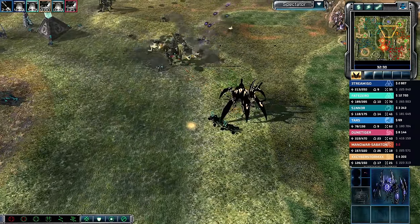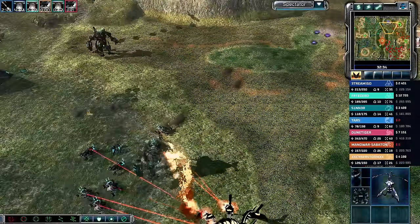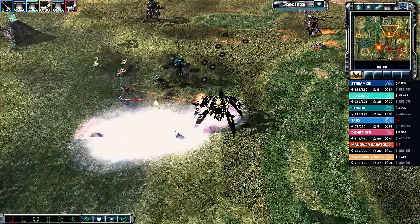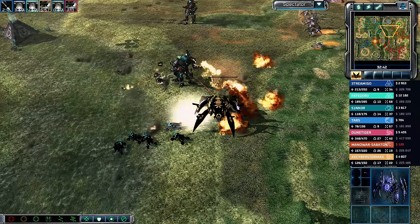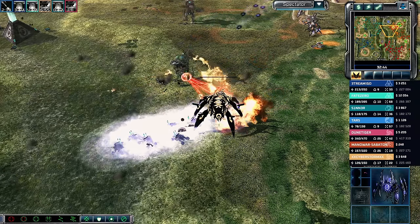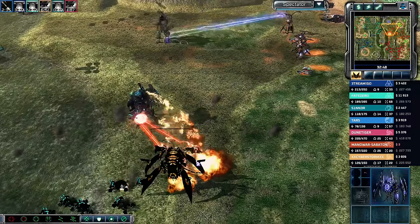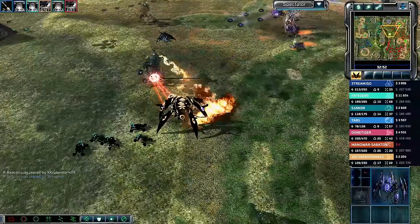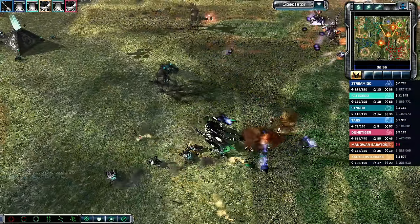A potential phase almost landed; EMP lands on top of the Tripod — only one of them is actually effective, the others just lose their shields. EMP lands on the Eradicator Hexapod — Cyberstorm will take a loss here. I think he's going to lose that Eradicator.